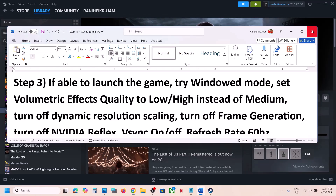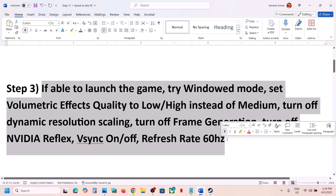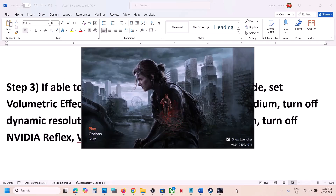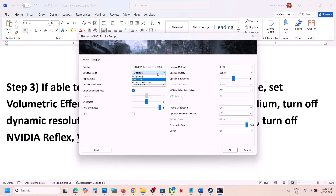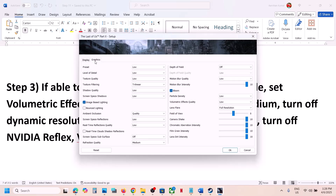Still not working? The next step is — if you are able to launch the game — try setting Window Mode and setting Volumetric Effects Quality to Low. Go to Options and select Window Mode, as this has worked for many players. If you can't launch the game, skip this step. Then go to Graphics and find the Volumetric Effects Quality option. If it's set to Medium, try Low, or you can even try High.